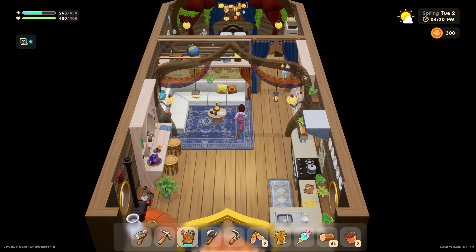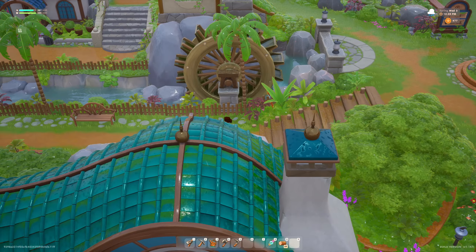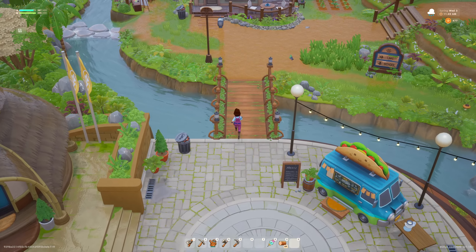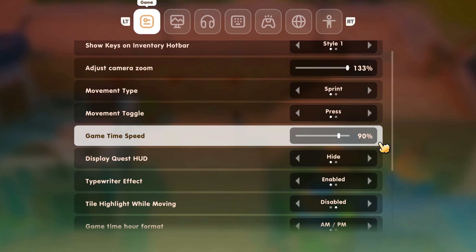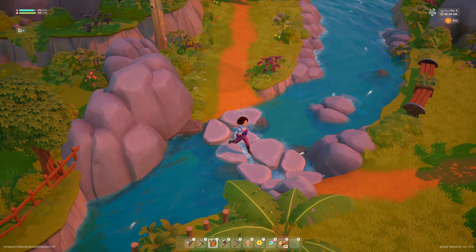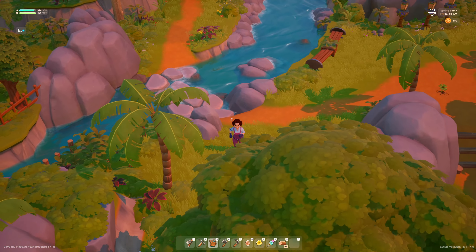All of this is complemented by relaxing music, chill ocean vibes, lighting and weather changes, and the ability to slow down time in the game. And this creates an awesome little virtual cozy space that you just don't want to leave.